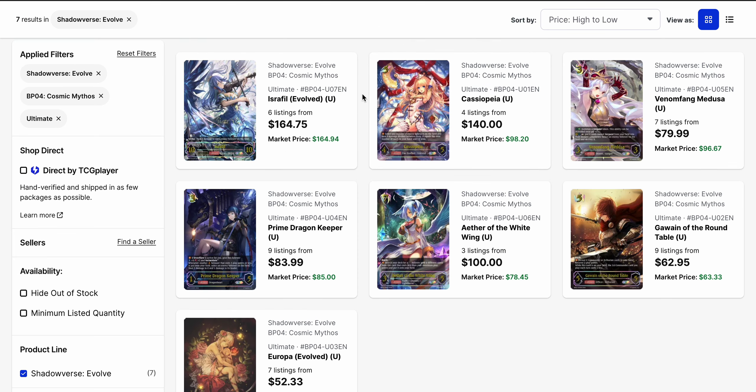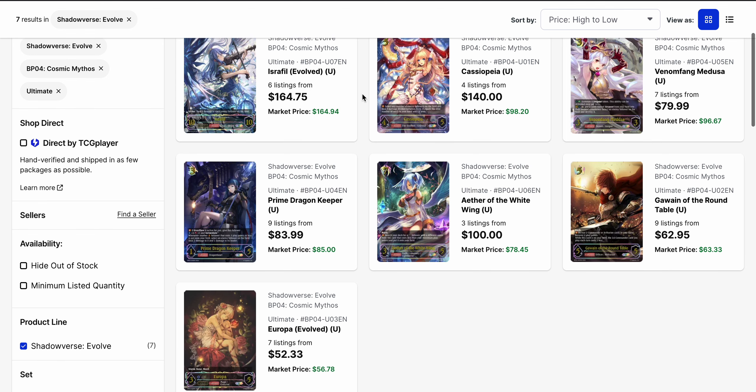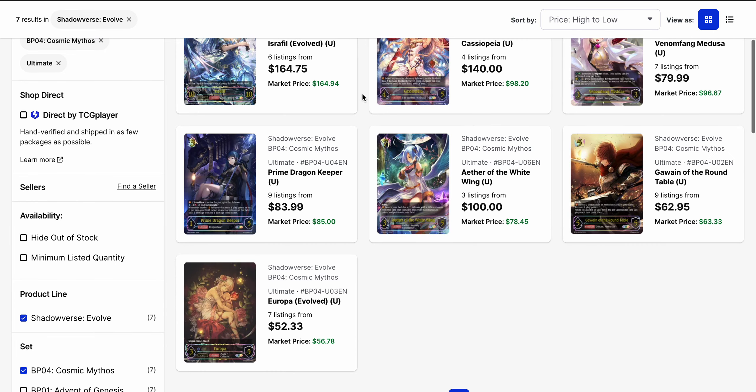Let's go ahead and take a look at the Ultimate Rares next, where none of them have been bought out. We have a lot of copies on the market at this point. The one with the lowest listings is Aether of the White Wing at $100 to start, but a market price of almost $79. Israfil and Cassiopeia are the most expensive at $165 and $140. Cassiopeia is closer to $100, while Israfil did sell close to $165. Prime Dragon Keeper is a gold in this set but did get an Ultimate Rare, starting at $84 and already sold at $85. Man of Bang Medusa is starting at $80. Gwain is $63, and Europa is still a decent start at $52 right now.